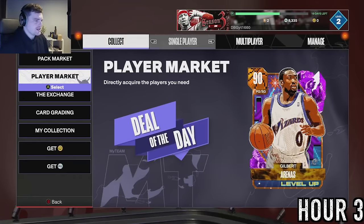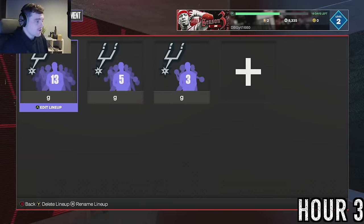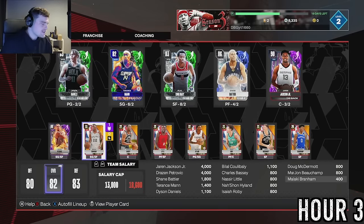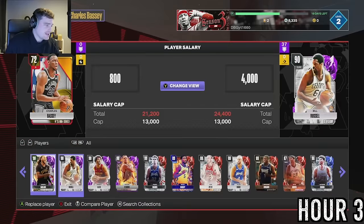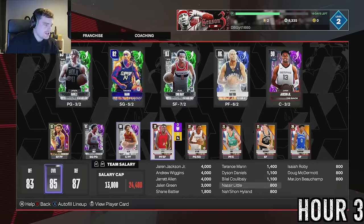Alperen Sengun is in there with Jalen Green. Right now our team has Wiggins coming in, Jalen Green obviously - Garland's not coming in, I don't really care about that.